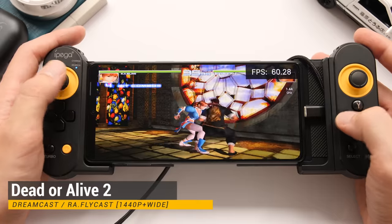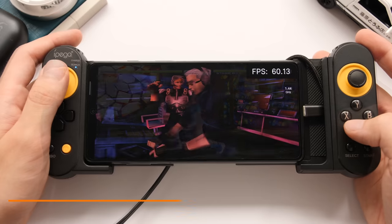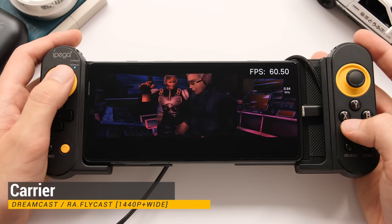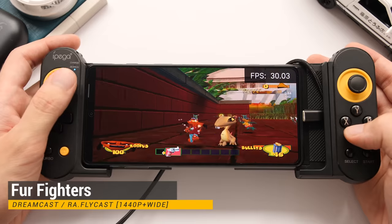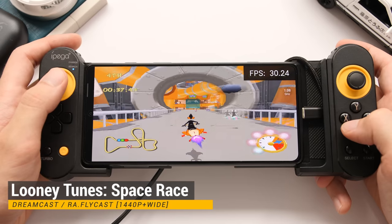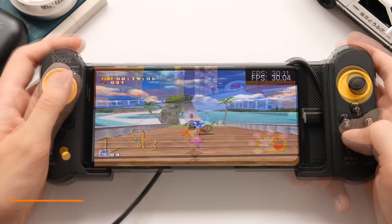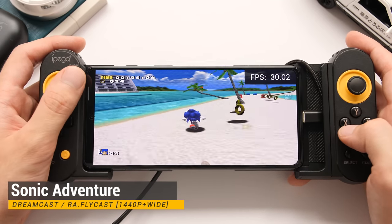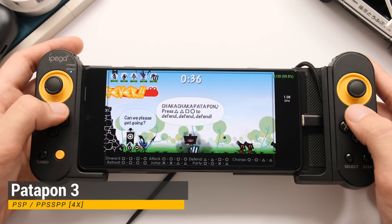Staying with Retroarch, here is Dreamcast performance with the Flycast core. I have the resolution set to 1440p, and we have widescreen hacks enabled. Next up is PSP performance with the resolution set to 4x native.